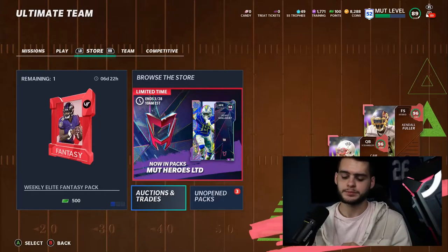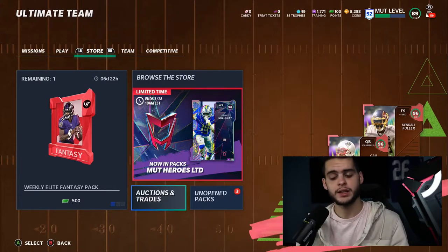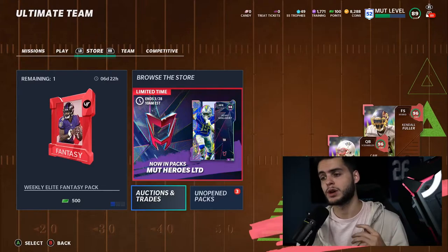If you are new to the channel, hit that subscribe button and turn on that notification bell. Give this video a big thumbs up as always. Comment down below letting me know which 96 you're going to take out of your fantasy pack and why. And if you guys do need coins, head over to MuttCoinBank and use code Poodle at checkout.